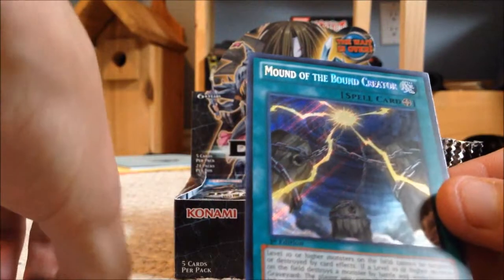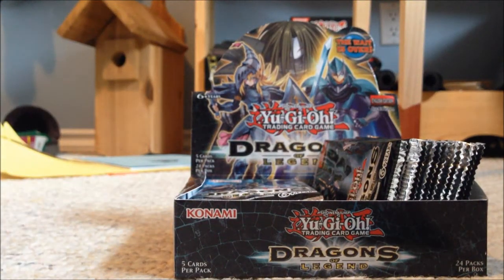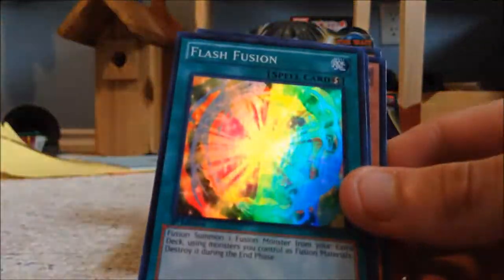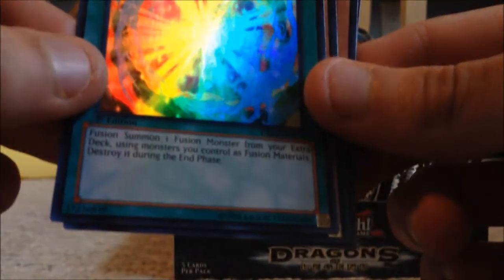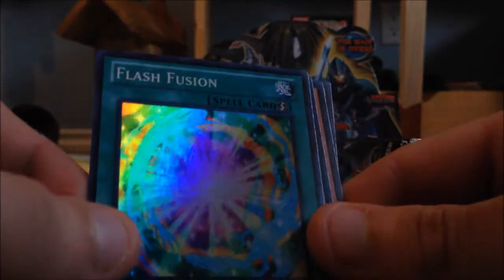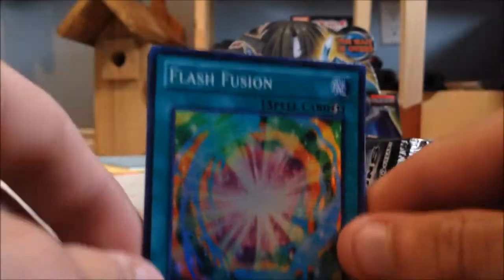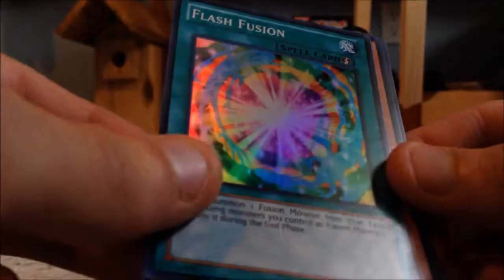Alright, there's the secret rare at the end. So it's a fusion card: fusion summon one fusion monster from the extra deck using monsters you control as fusion material, then destroy it during the end phase. Pretty good for busting out a fusion at the last minute. It's a quick play card so you can activate it during the battle phase.